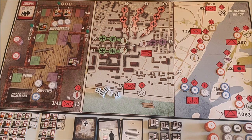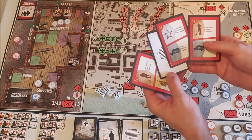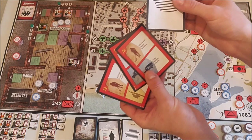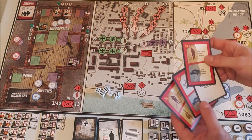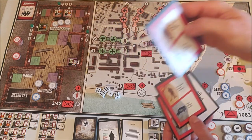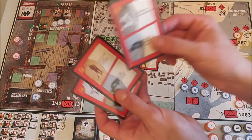Back to the Soviet card phase — drawing four cards as usual. We have one fog of war card. I'll use the 139th Signal Battalion to put away the fog of war card and draw an additional card.